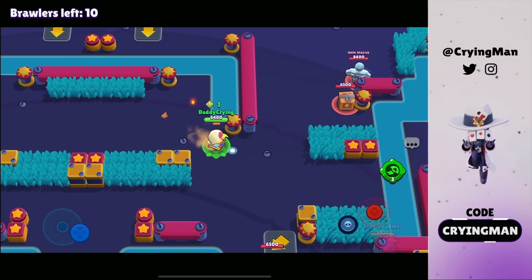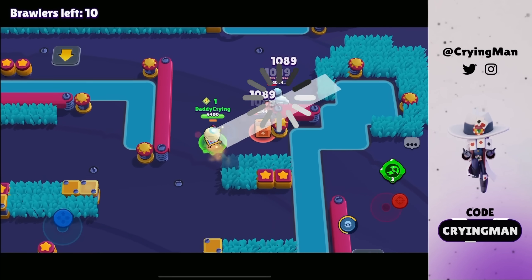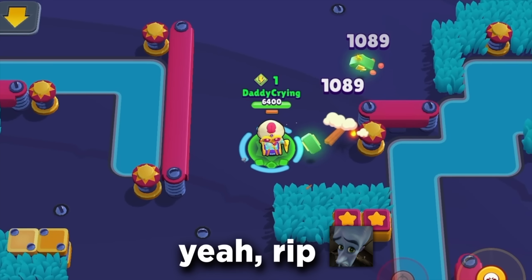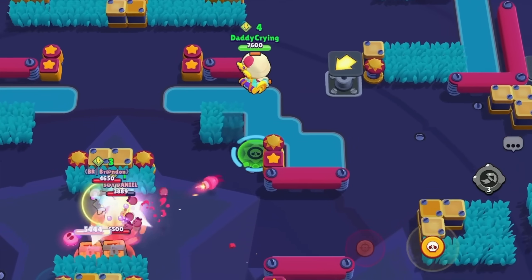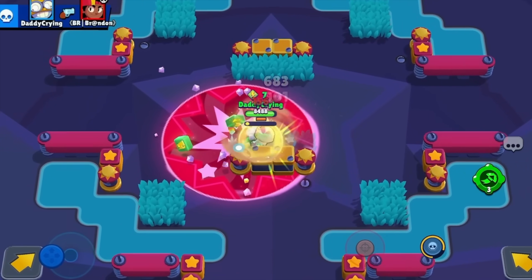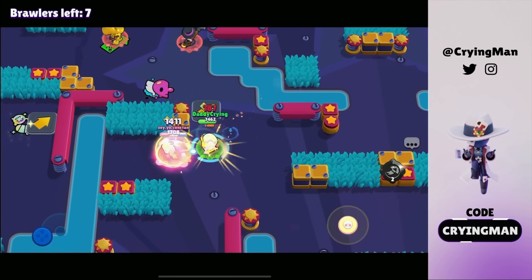This Primo is just not moving — this guy better get good Wi-Fi. We're gonna use this jump pad. These guys are fighting, we can definitely get a kill. That was clean! I'm really close to my super so we can definitely use the gadget and get a kill.